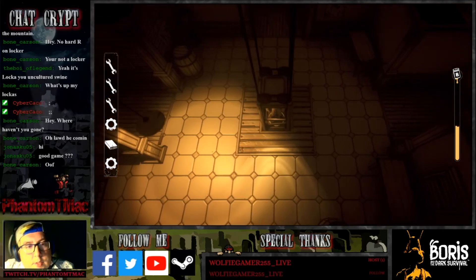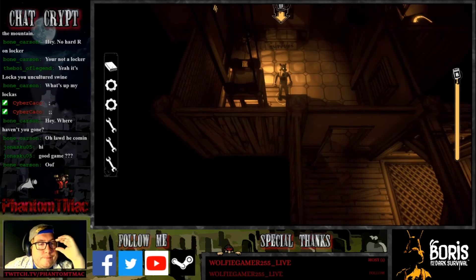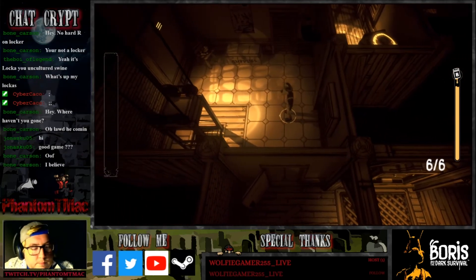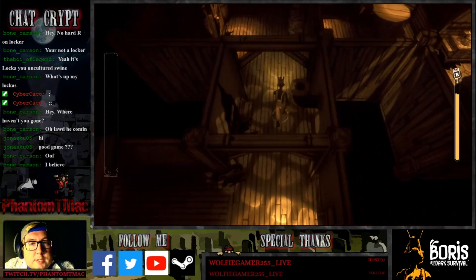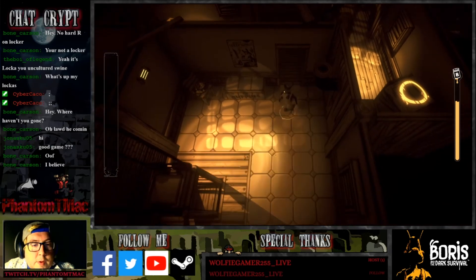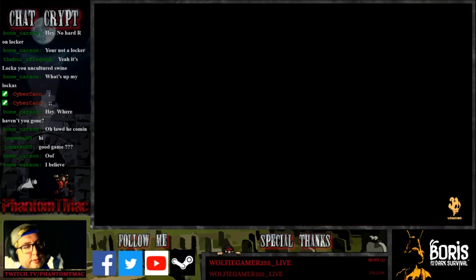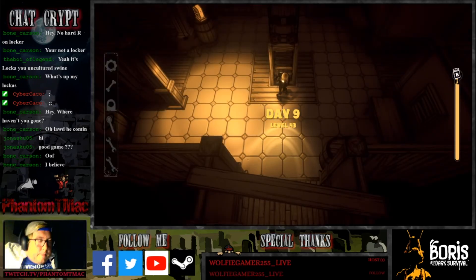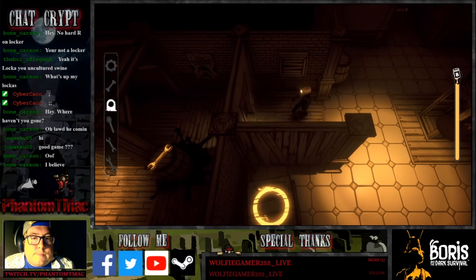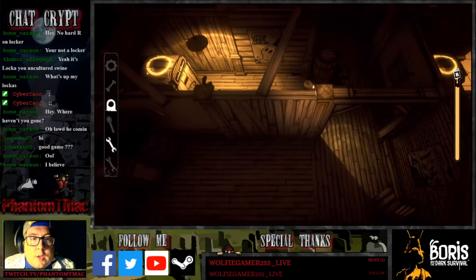We made it, boys. I don't know what we accomplished - we didn't get any scraps, but we made it. I'll accept the fact that we just finished the level. I'm gonna play as Lost One - Boris just isn't giving me what I need. So we're gonna play as Lost One. If you would have asked me a couple days ago, this is the last character I'd want to play as right now. But I don't know if playing as a more difficult character means it's easier to find stuff in lockers - we're gonna find out, though, because I think we've gone like two whole levels in a row without finding a single scrap.